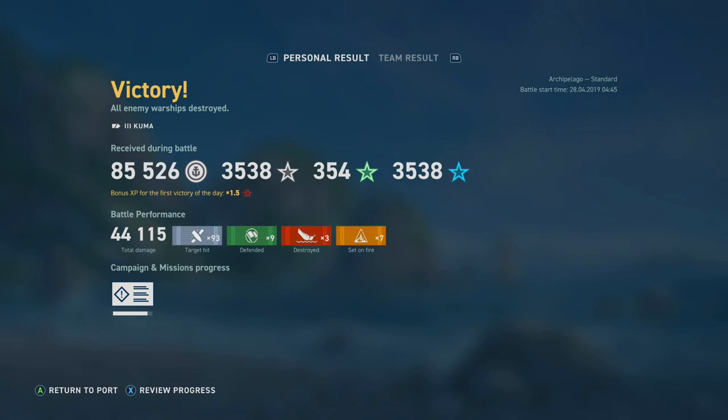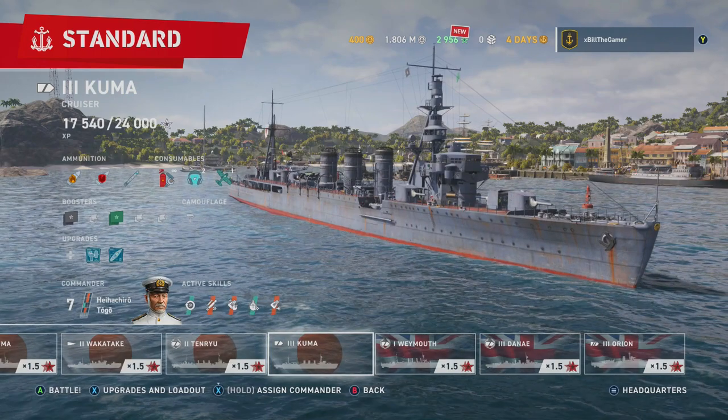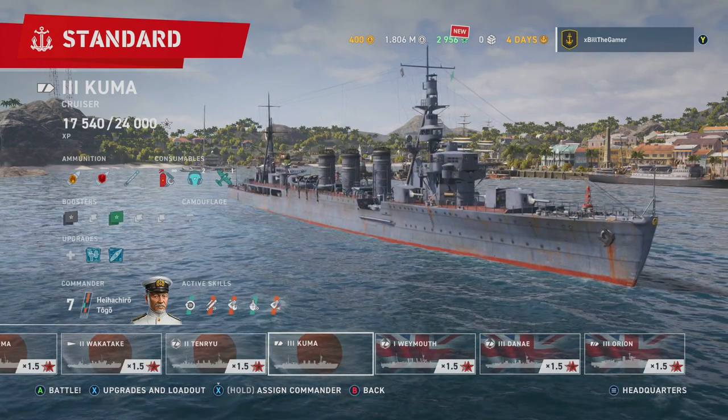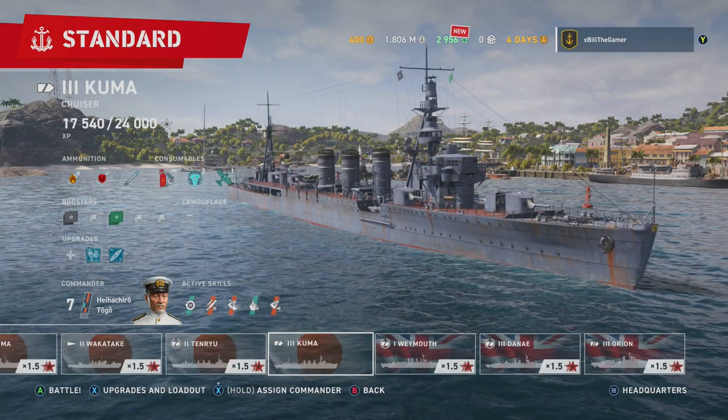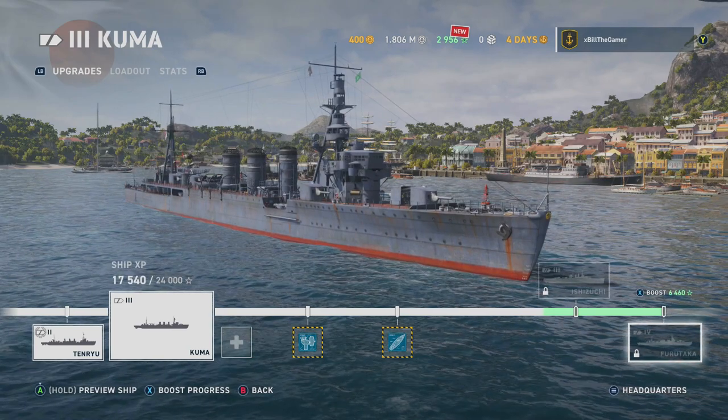In that game we got 3,500 XP, 350 global XP usable across any ship, 3,500 commander XP, and 85,500 credits, plus the first-victory bonus XP. We dealt 44,100 damage, got 93 target hits, 9 defensive hits while enemies captured a flag, 3 kills, and set enemies on fire 7 times. You can see credits build up pretty quick. I've been playing for just a day or so and I've got 1.8 million credits. With the Kuma I'm at 17,500 XP — I just need 6,500 more to progress to tier 4.